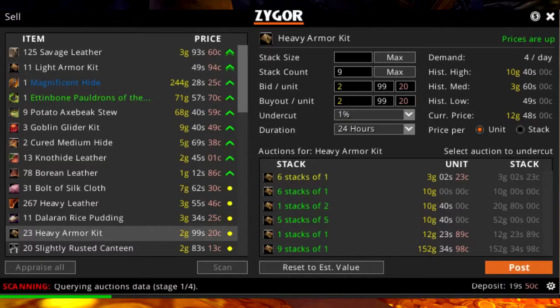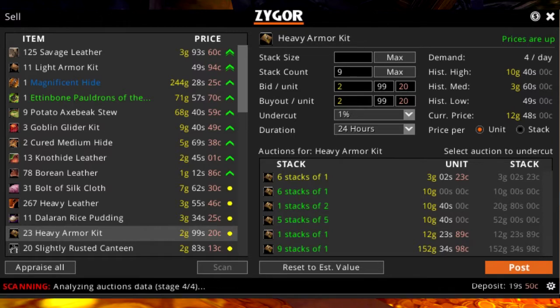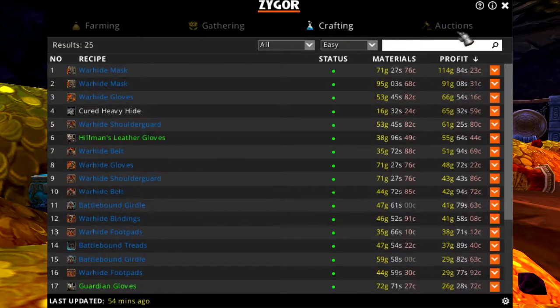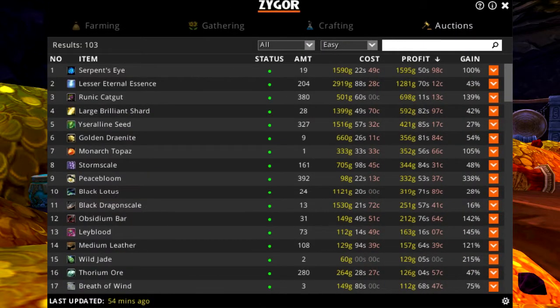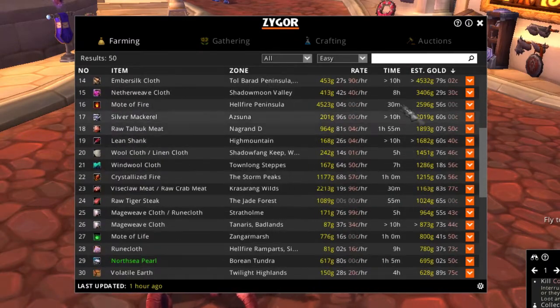The Gold Guide uses your server's unique Auction House trend data to show you which items are highest in demand and will make you the most gold across four categories: farming, gathering, crafting, and auctions. The farming and gathering sections will list the top selling items to farm on your server.